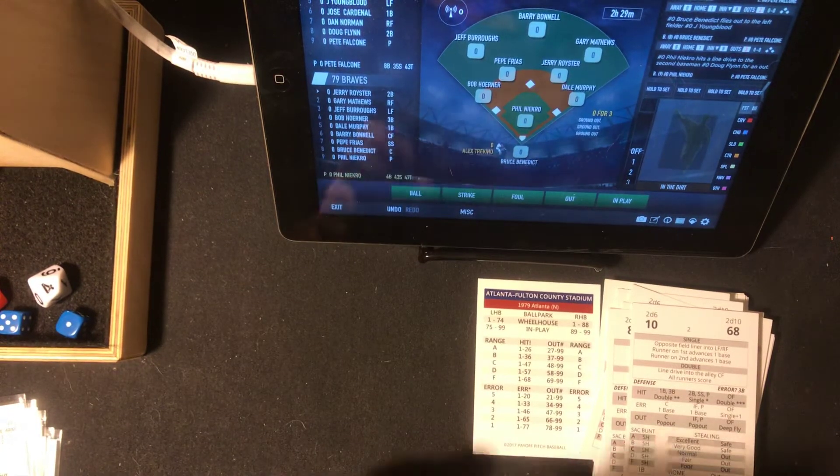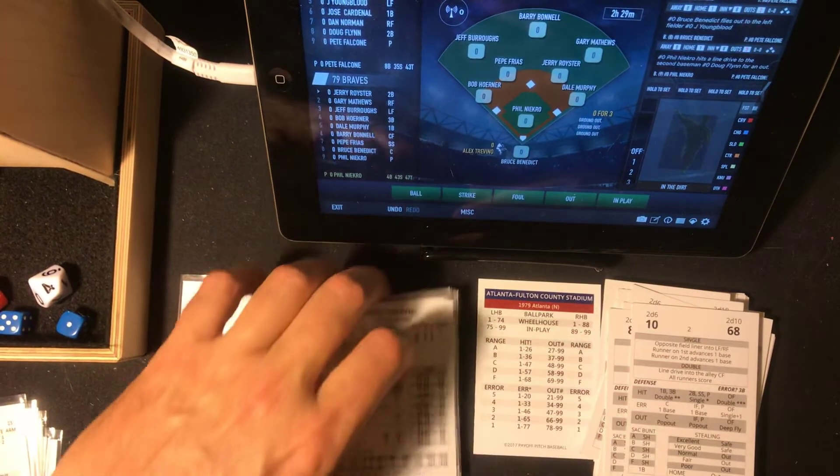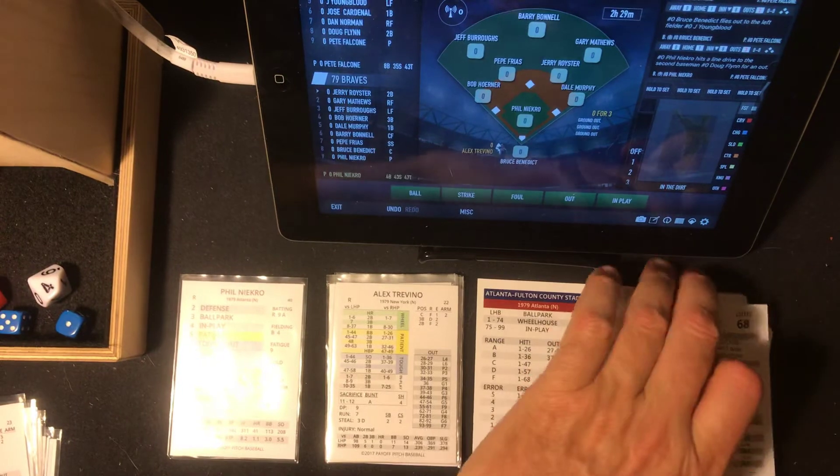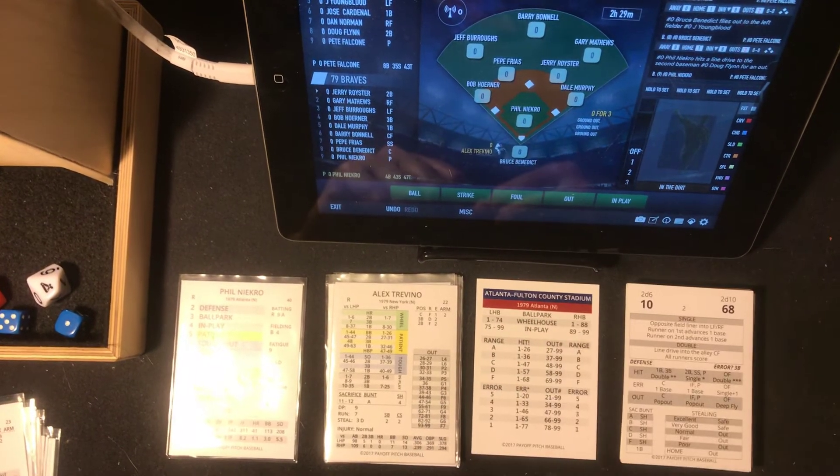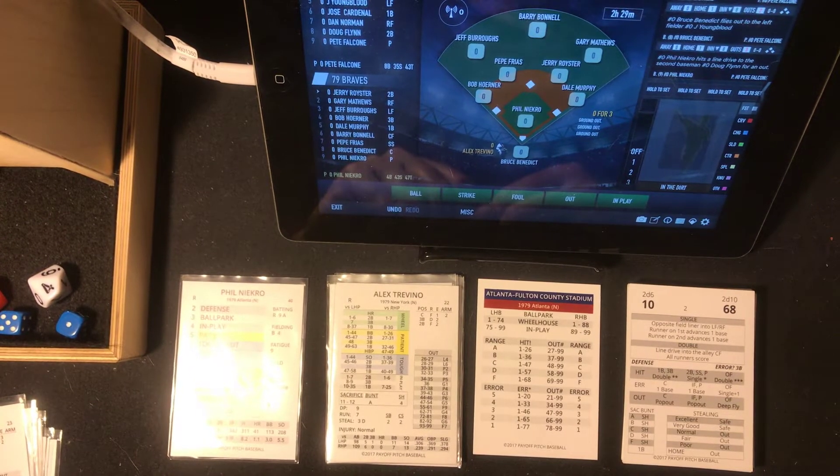Wow. So the Braves — last licks for the Mets — the Braves pick up a run on a very unlikely source, from a very unlikely source: Pepe Frias, the shortstop. And they lead it 1-0. We're at the top of the ninth.